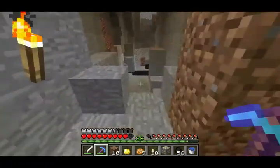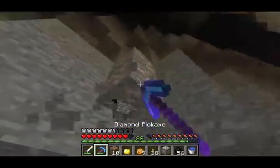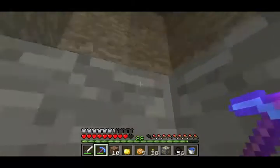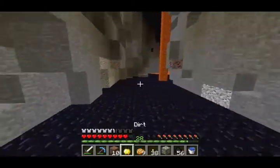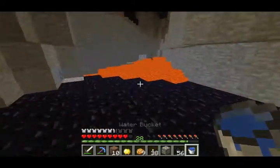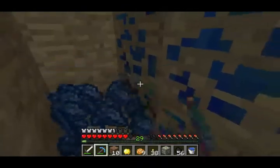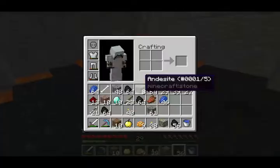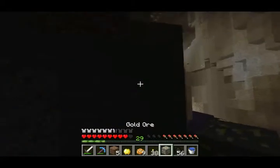I already got Protection 4 leggings. Now I'm probably going to get Protection 4 on a helmet, and then boots — I'm going to wait for those to be Feather Falling. And then my chest plate — I'm going to wait for that to be Protection 4 as well. And then we should be rocking Protection on everything. So let's just keep on exploring the cave and see if we can find some diamonds. Ooh, lapis lazuli — we need this. We just hit level 30 enchants and now we need some more lapis lazuli. Dude, I'm getting a butt ton of lapis — I almost got two stacks of lapis! That is insane.